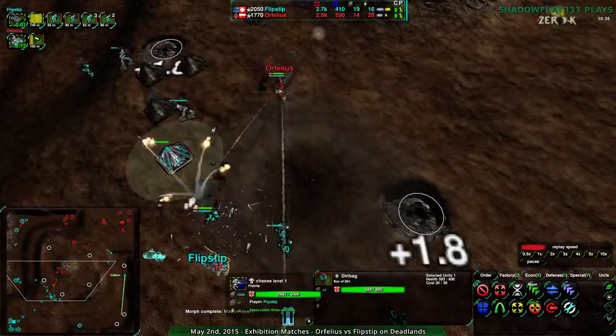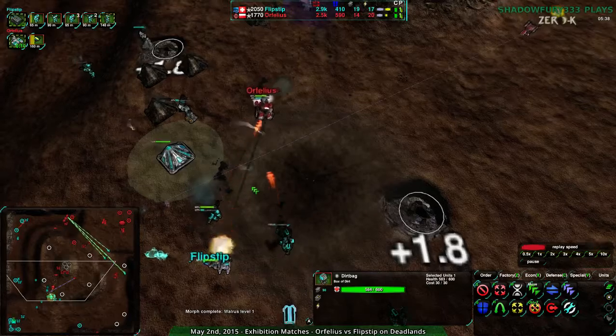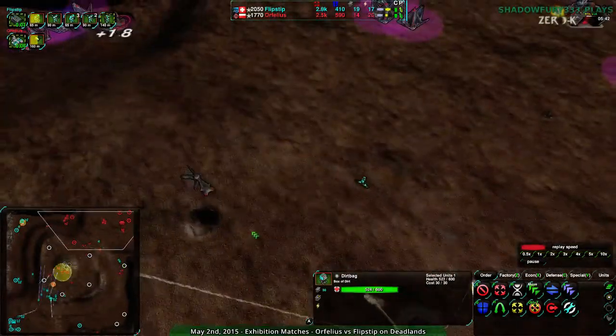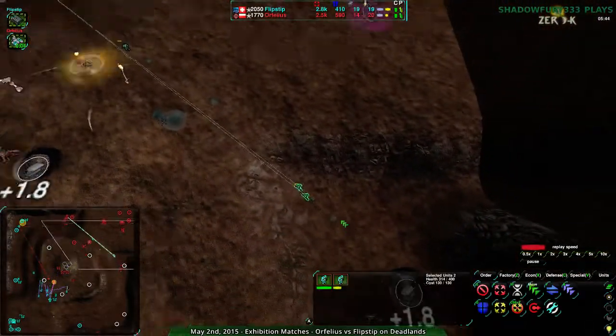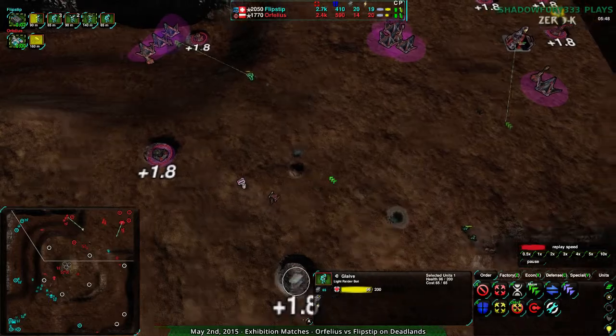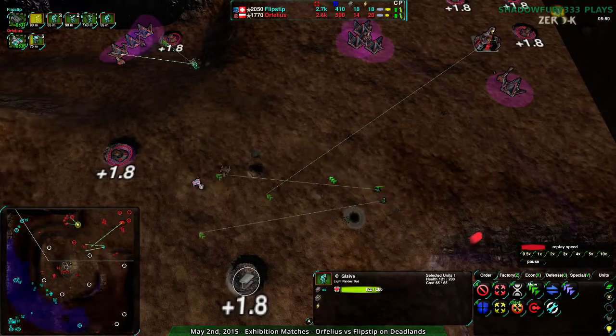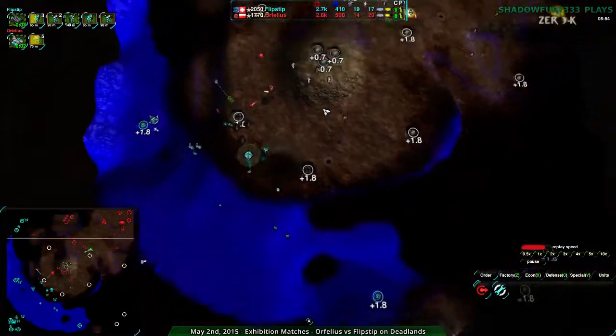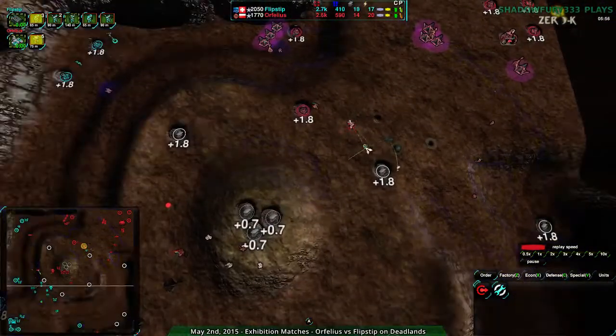Orphilius is the walrus; Flipstep is the cheese. Flipstep lost one glaive but not the other, and did get rid of the radar — nicely done. Orphilius is not in the dark though — they have radar in the most important spot on the map, basically a map hack with the radar in the center.